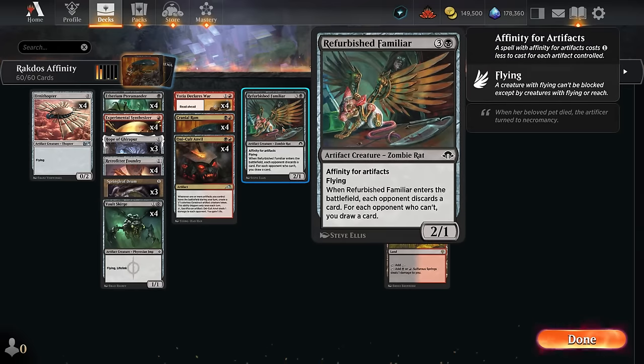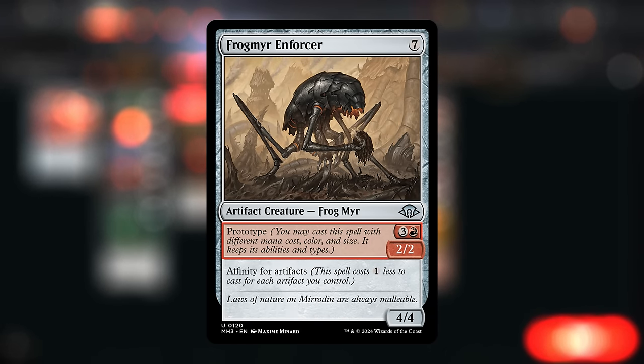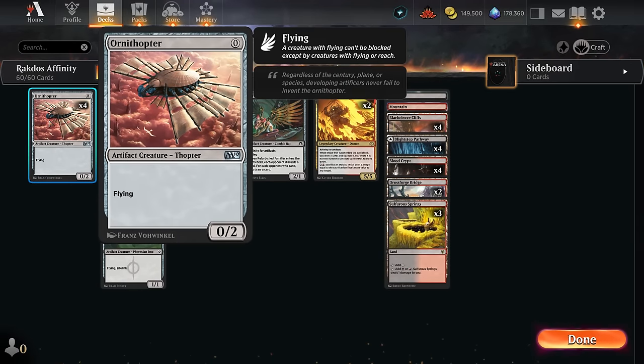We're only playing the Refurbished Familiar here, though we could also play the new Frogmirror Enforcer, which can be cast for either 4 mana or 7 mana with prototype — a nice expensive creature that we could also potentially play for quite cheap and deal more damage with Iron Eater. But I decided not to include it here just to keep the curve as low to the ground as possible. And then what better card than Ornithopter, a free Thopter that we can play to enable our artifact synergies, and we can later suit it up to turn it into an actual threat.